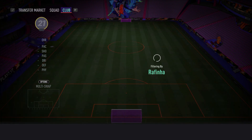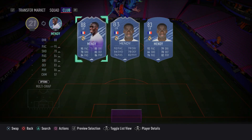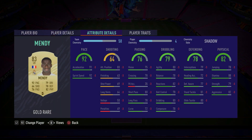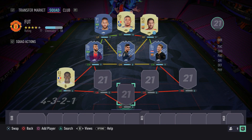Moving on into the two fullback spots. On the left we have Ferland Mendy — not much needs to be said here. He's a great player, we all know that already. He's got the pace, the defending, four-star skill moves, five-star weak foot. Going forward he's very, very good. Just go ahead and pick up Mendy.